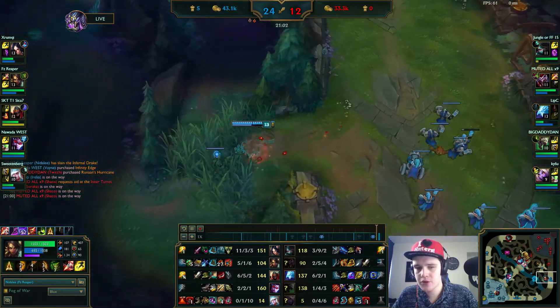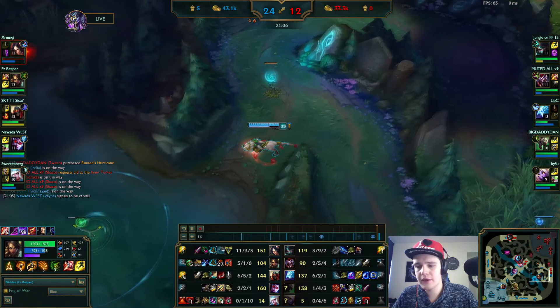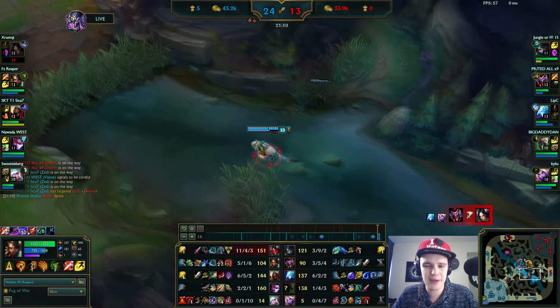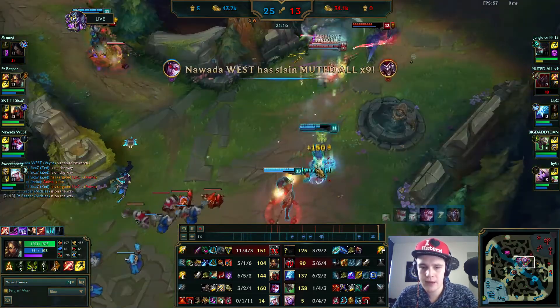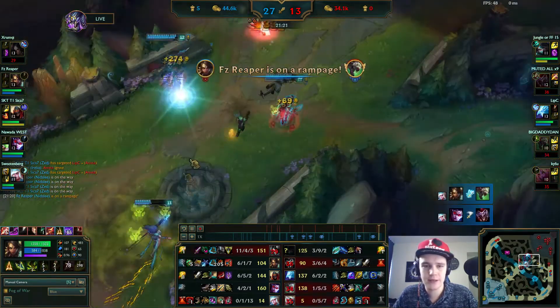Right now I'm just pushing bot in, making sure this pushes in. I noticed earlier that Veigar and Zed were in base, so there was really no reason for me to group instantly — I might as well clear bot for a little bit and keep it pushing, and then group. Because then as soon as I get there, Veigar will get there and Zed will get there, and then the fight is more realistic to happen.